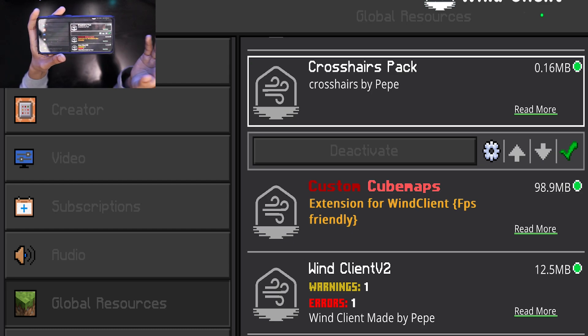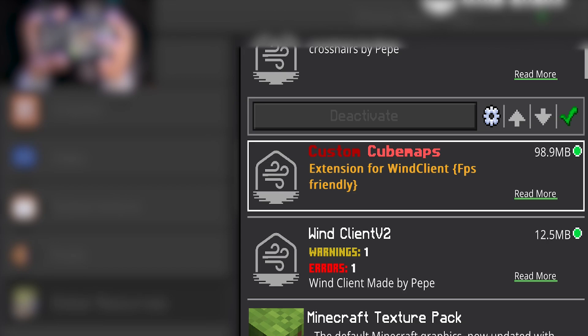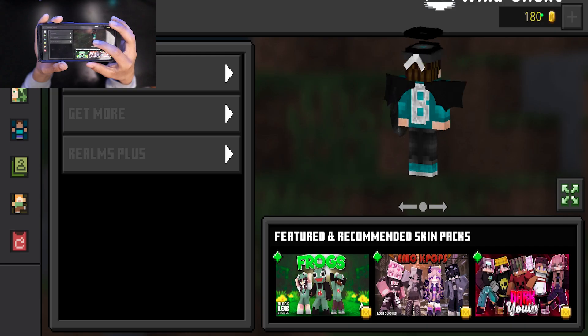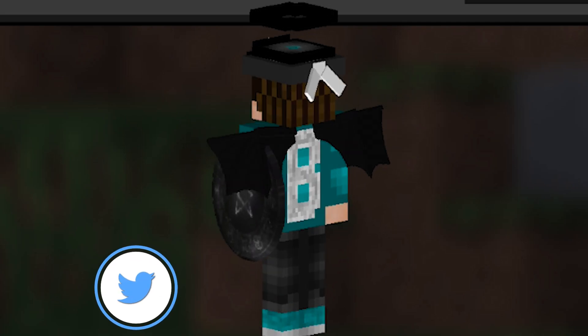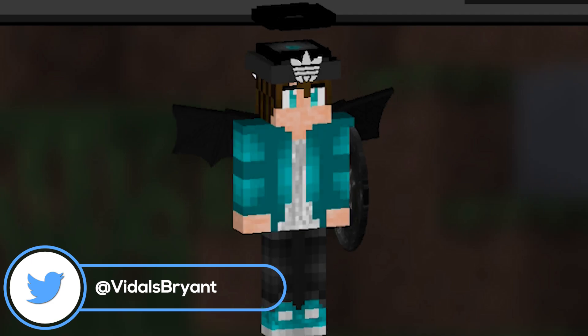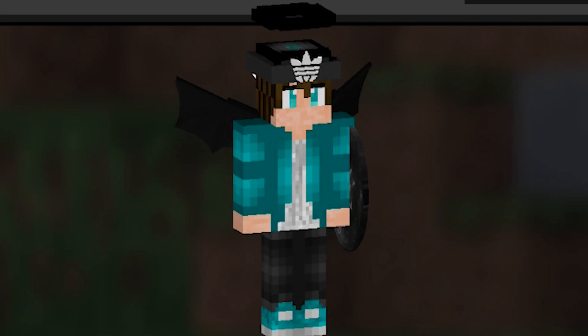This client comes with multiple things. For starters, we have a crosshair pack, custom cube maps, and the Wind Client itself. Right off the bat, you'll notice some really amazing cosmetics: custom wings in a black shape, a really cool shield, and a bandana with the Wind Client logo on it.